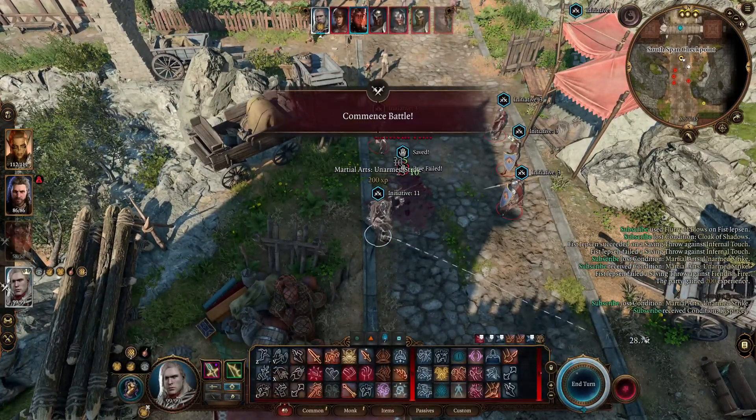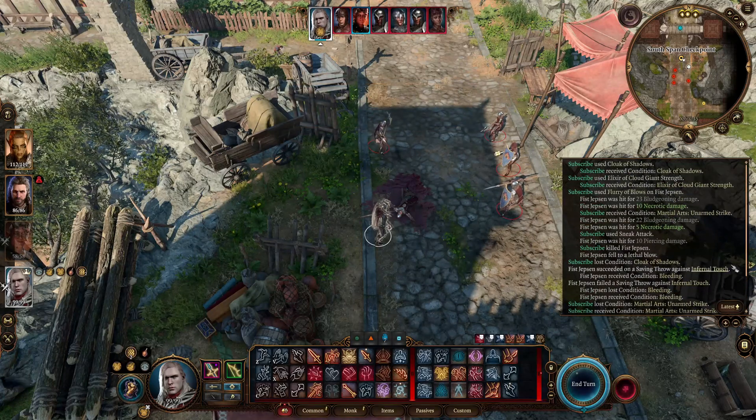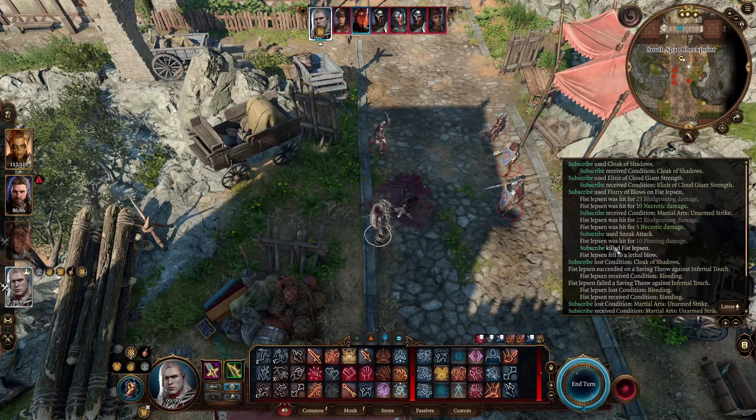Did you know as a monk that is multiclassed with rogue, you can automatically apply sneak attack damage with Flurry of Blows as long as you have it set as a reaction?